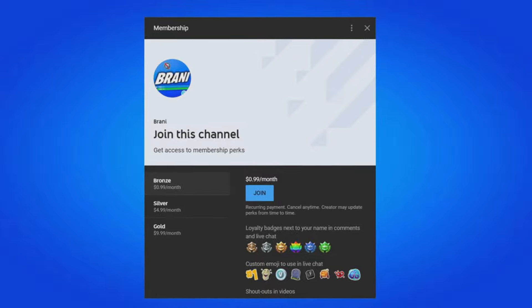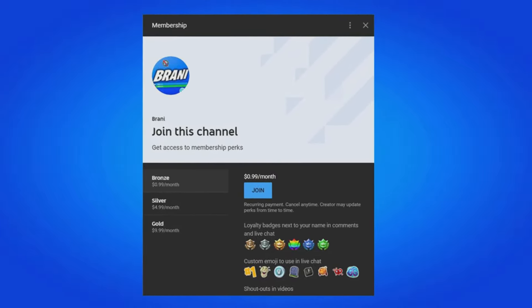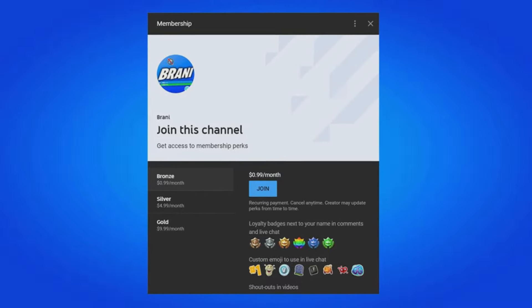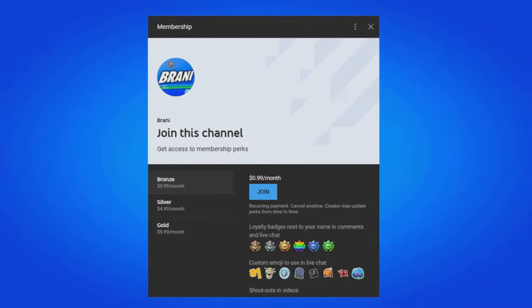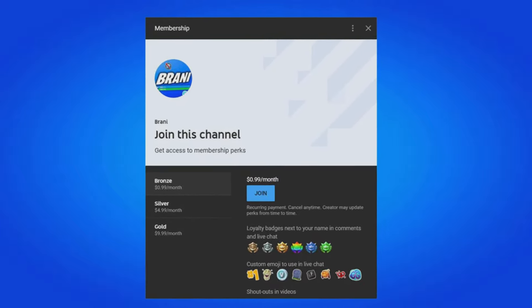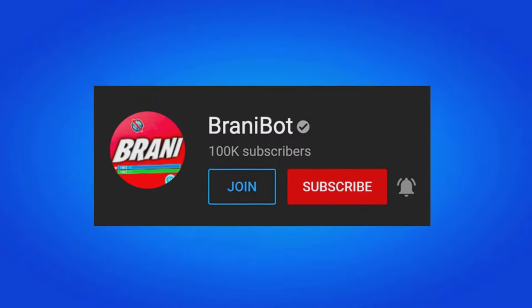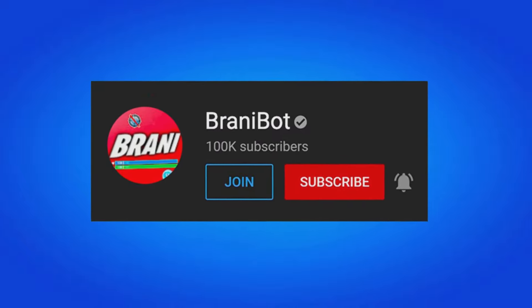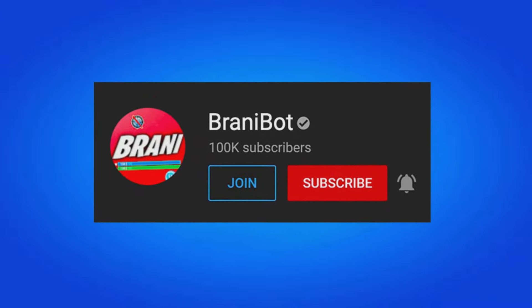To support me further, use creator code Brandy with two I's in the Fortnite item shop — I'm an Epic partner. If you use my code, comment saying so and I'll heart your comment. 85% of my viewers are still not subscribed, so hit that subscribe button and follow my socials on Instagram, Twitter, and Snapchat for gifting giveaways. Huge appreciation to all my channel members.